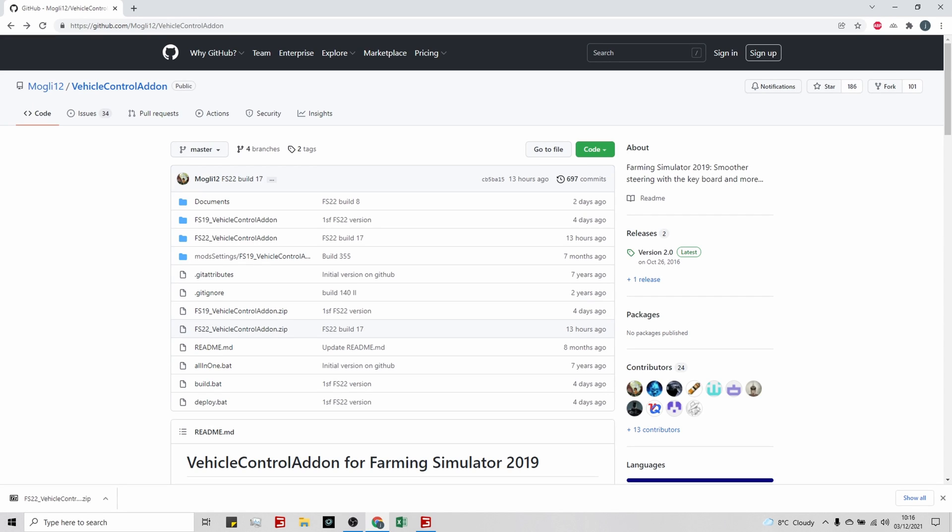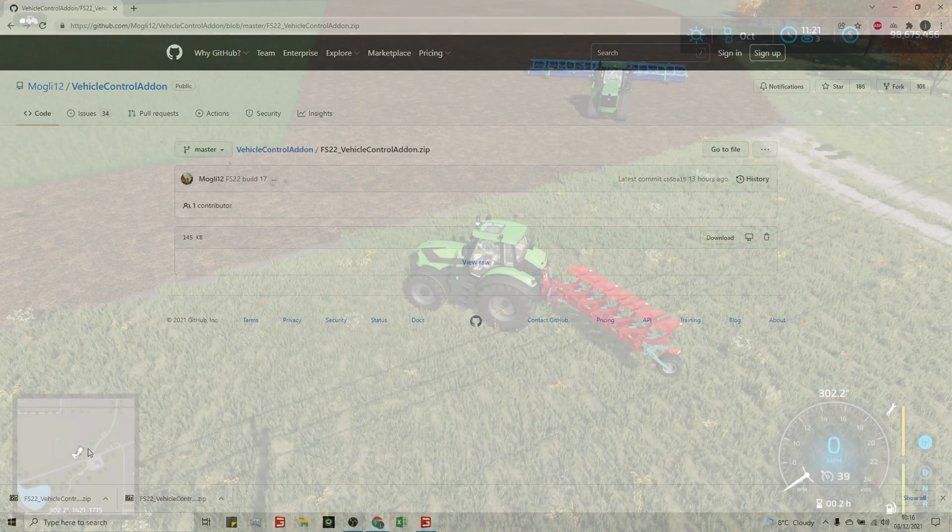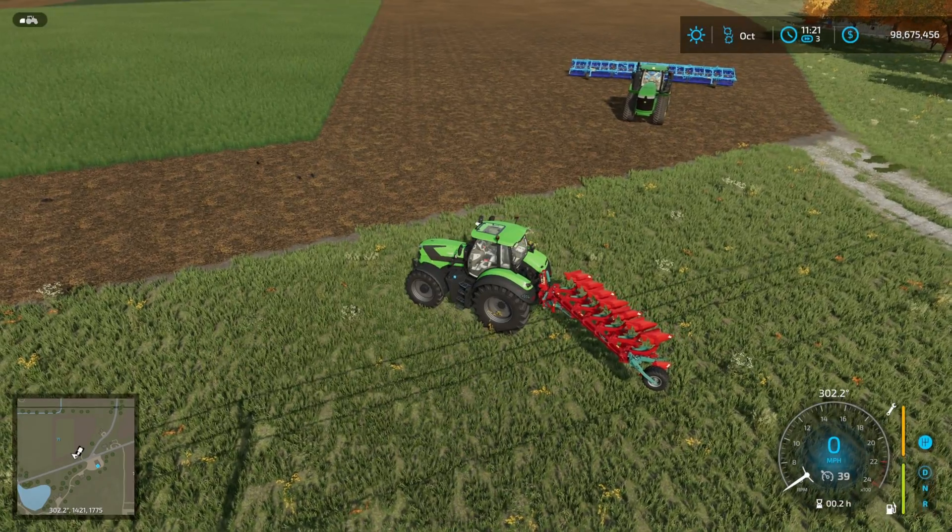Hi folks, welcome back to another Farming Simulator 22 video. Today we're having a look at one of my favorite mods from FS19, the Vehicle Control Add-on. To download, you need to go to the GitHub of the creator - the link is below - and that will bring you to this page. Click on FS22 Vehicle Control Add-on.zip and then select download, then copy that into your mods folder and load the game up.